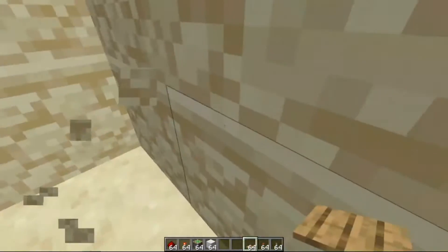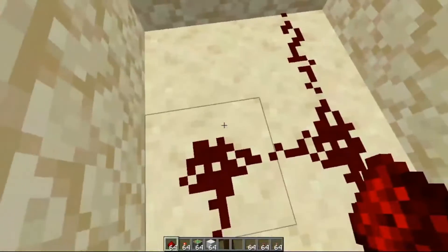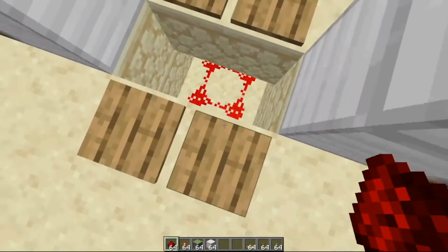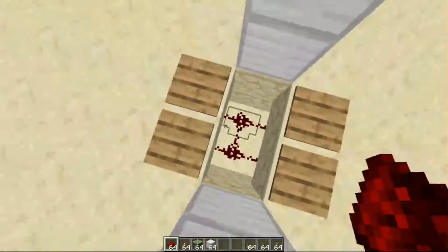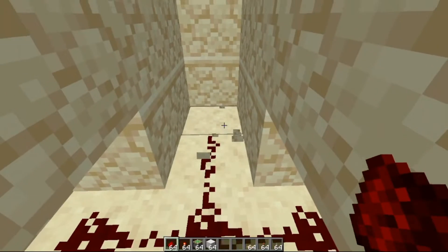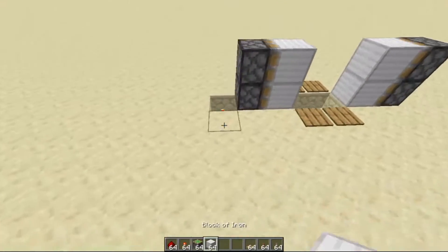Now we place pressure plates right here and then connect this part with redstone. As you can see, when we step on this pressure plate or any pressure plate the redstone right here gets lit up. Now we place two blocks right here and a redstone torch right here.